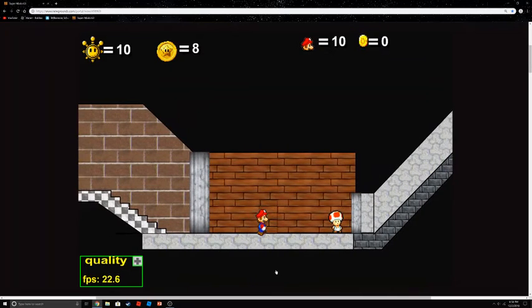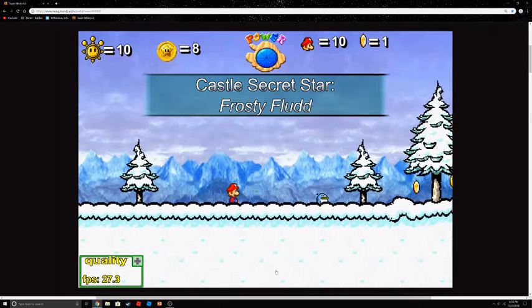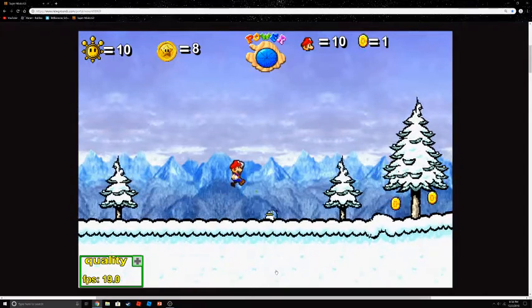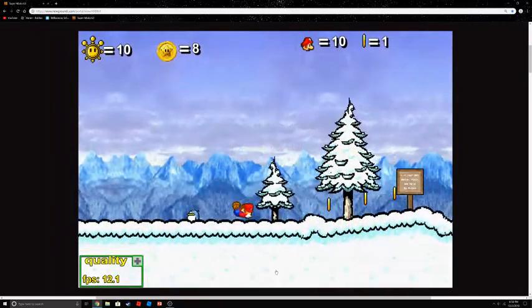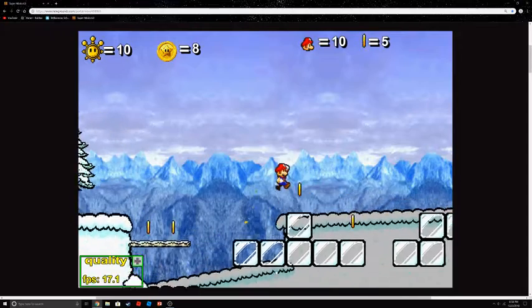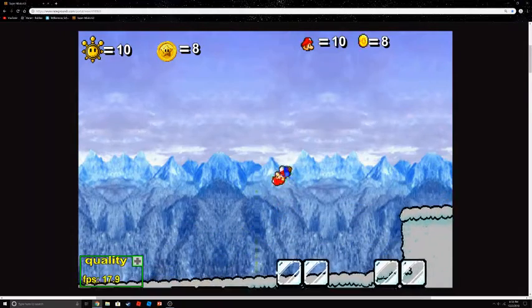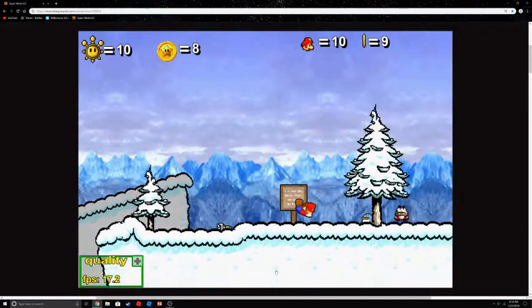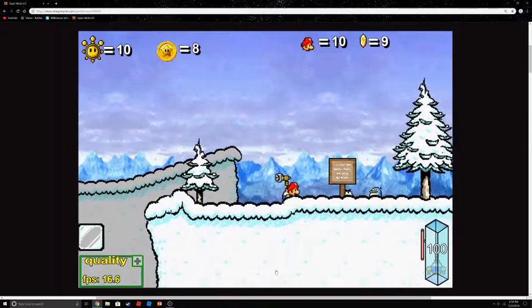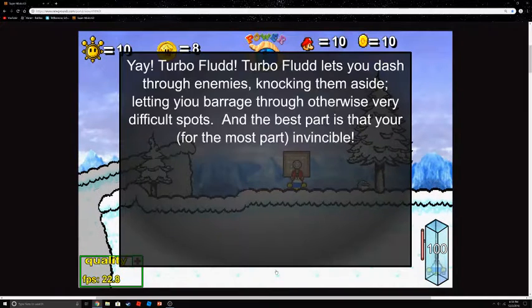You want to stand exactly in the spot — hit a secret door! Aside from the most cheerful music ever, we got another secret. Frosty Flood! I love this music; it's the best secret music. Yay, Turbo Flood! I didn't fully give an explanation, and that's because this sign gives you an explanation. Turbo Flood lets you dash through enemies, knocking them aside, letting you barrel through otherwise very difficult spots.